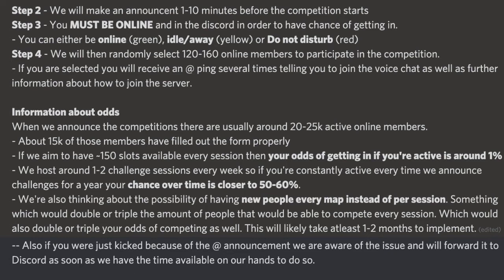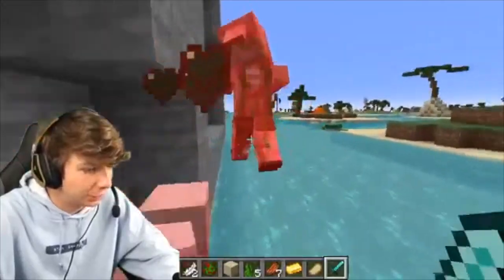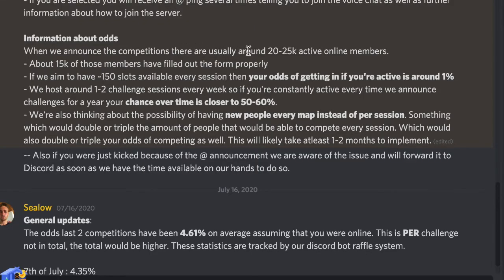They select random people — about 120 to 160 online members — to participate. If selected, you'll receive a ping several times to join the voice chat for the competition. As for the odds: there are about 20 to 25,000 people online trying to get in, and about 15% of those have filled out the forms properly. So really make sure you fill out the Google form correctly, because there are probably 5 to 10,000 people who don't fill it out right and don't even have a chance — don't miss out just because of a wrong form entry.